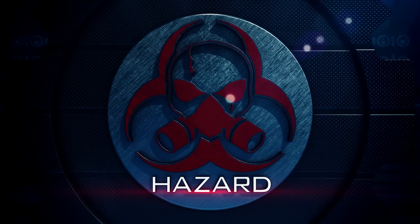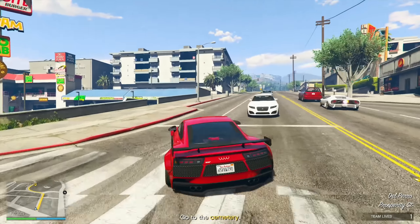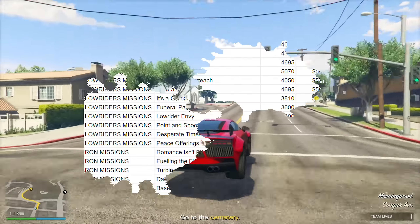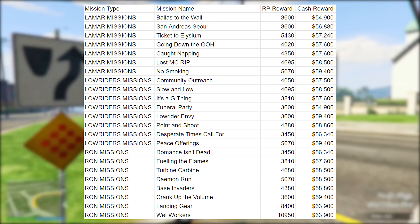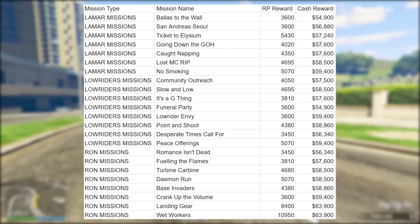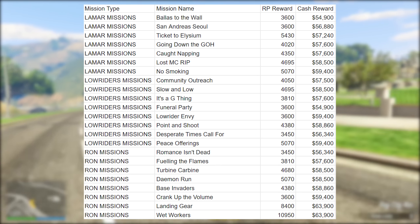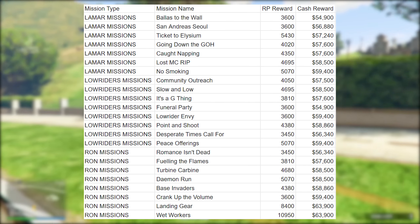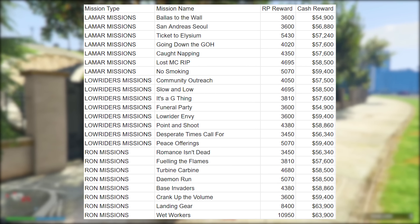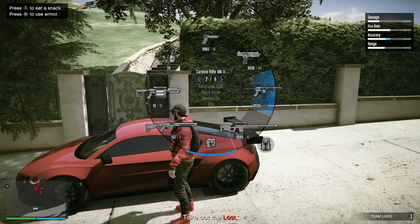The mission we're doing right now is one of the highest paying Lamar contact missions, which is Lost MC Rip. On screen I'll showcase a spreadsheet and chart of all the Lamar missions, the Lamar lowrider missions, the co-op ones, as well as the Ron contact missions. All of these are triple money this week, and you can see the RP as well as the cash payouts with that triple bonus. This is just a very enjoyable contact mission.